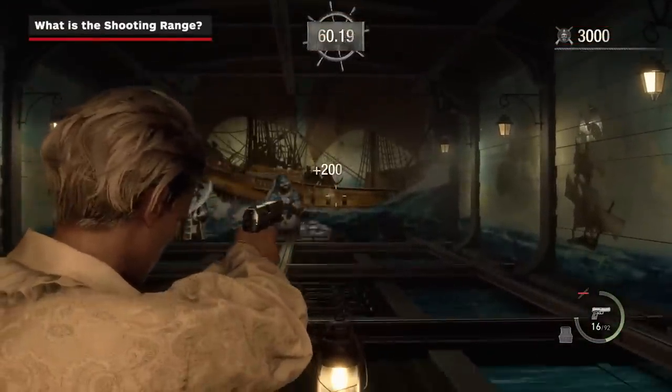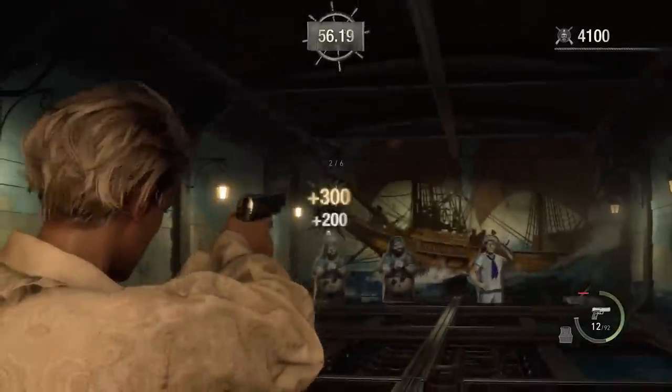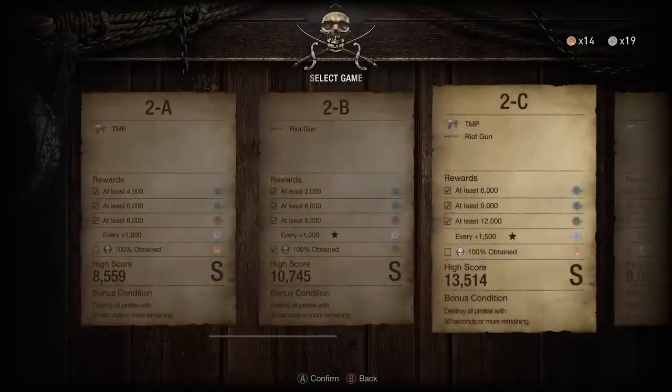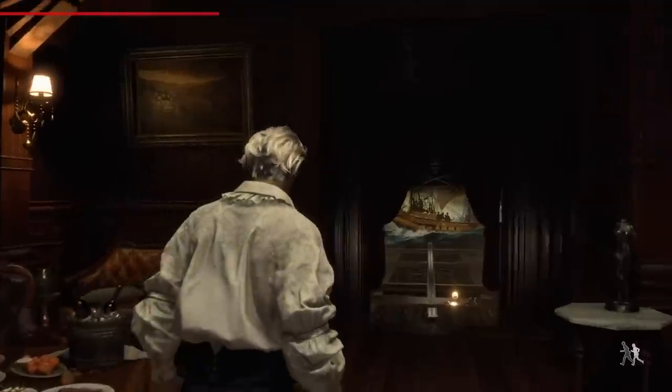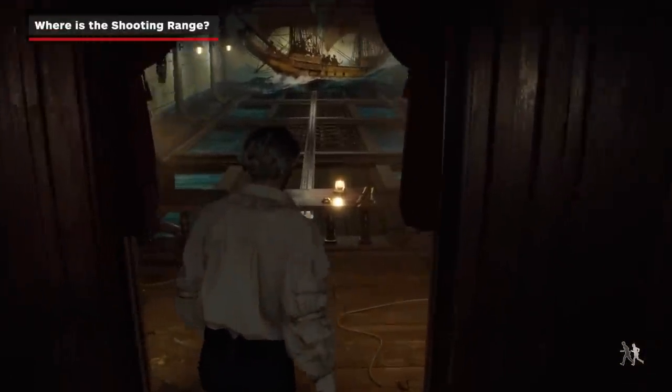The Shooting Range is an optional bonus activity run by the merchant in Resident Evil 4. First available in Chapter 3, this arcade-inspired contest allows you to test your shooting skills across 12 unique courses unlocked as you progress through the main campaign. There are 4 specific merchant locations where you can participate in the Shooting Range minigame.